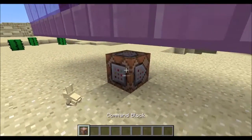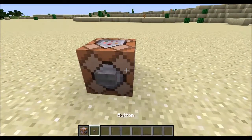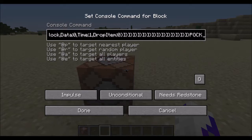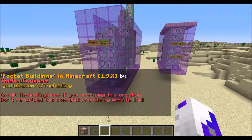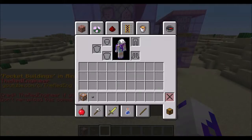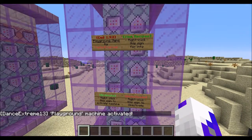Let me just quickly fix this — okay, that really didn't like me. The link to the command is in the description. The command is too big to show, and as you can probably tell, this one is very big. So I'm going to do the playground one first and just activate it.